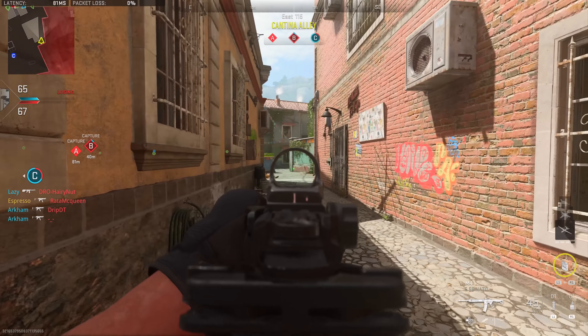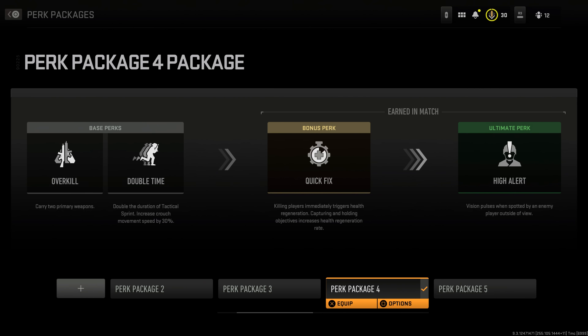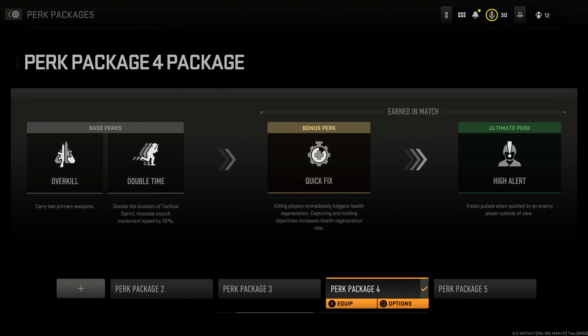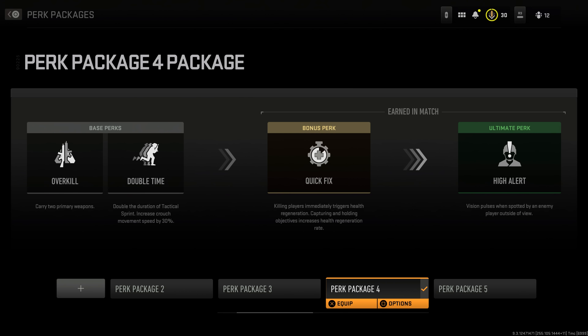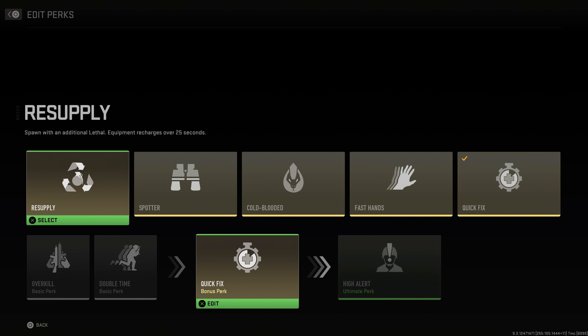This is much better than where we were beforehand if you're looking to get your perks. But I'd love to see it go even a step further — ideally having three base perks with the bonus rolled into a standard perk, and only the ultimate being on a timed rollout. That might incentivize more engaging early-game play, especially since there are some important perks in the bonus category like Fast Hands, Resupply, Quick Fix, and Focus.